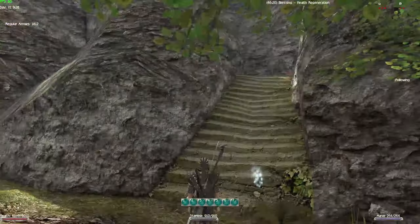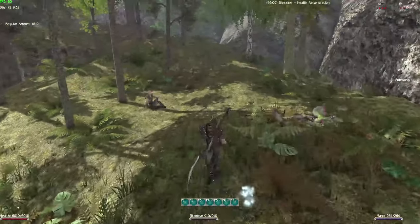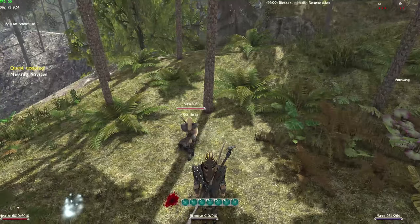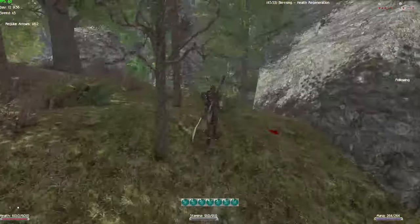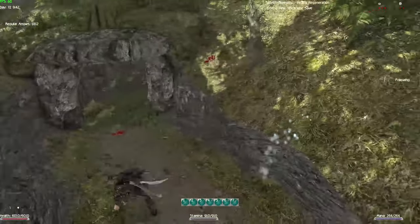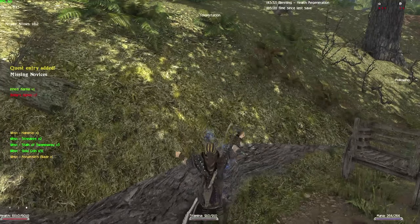Once you get down to where the stairs end, take a left — that's where the last camp is going to be. The novices have already disappeared and they tried to kill one of the templars here, Gar'Gore, who is unfortunately going to die from bleeding. Now we need to check out the cave where the assassin's guild has their hideout. There's going to be a murderer in here — one of the troops from Masyaf's Lair — and he'll be carrying an assassin's blade.